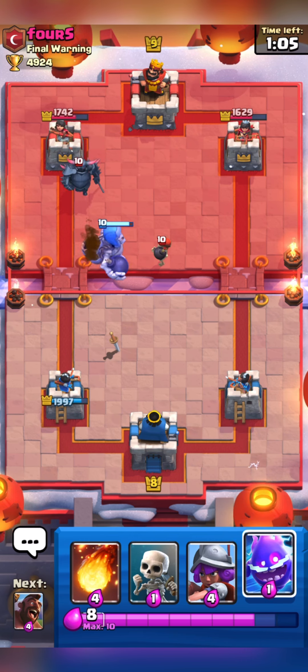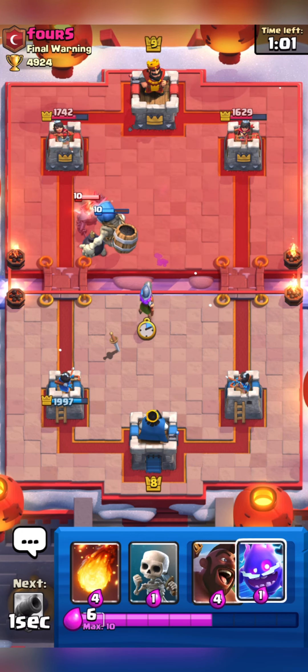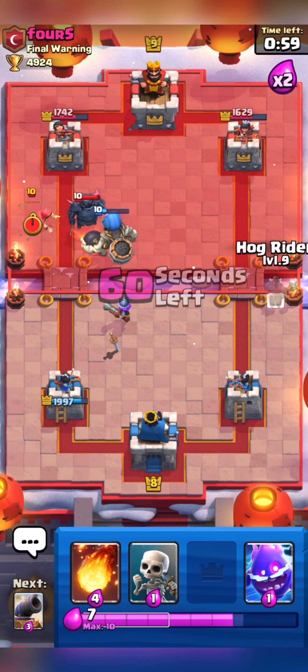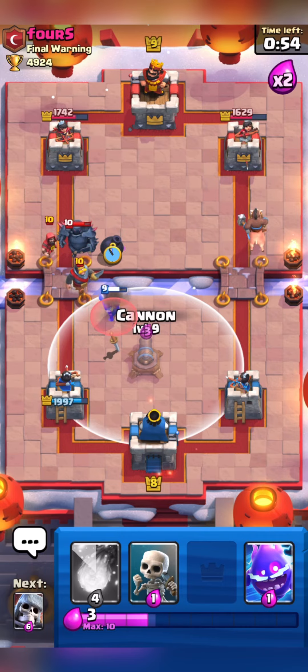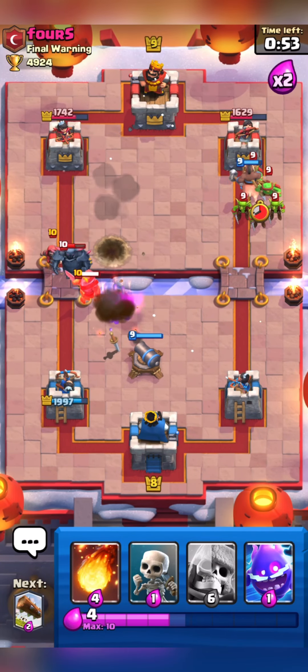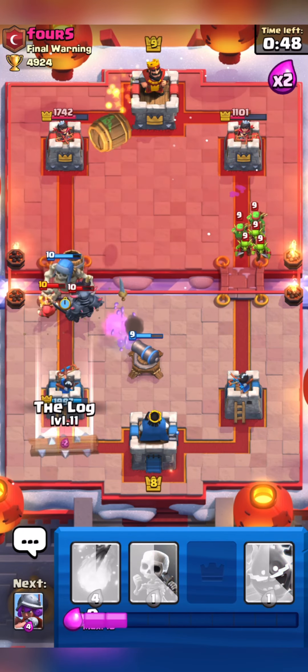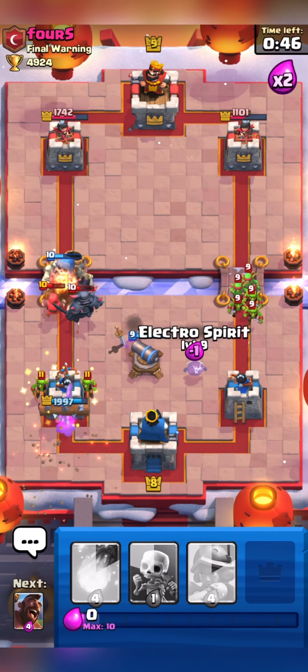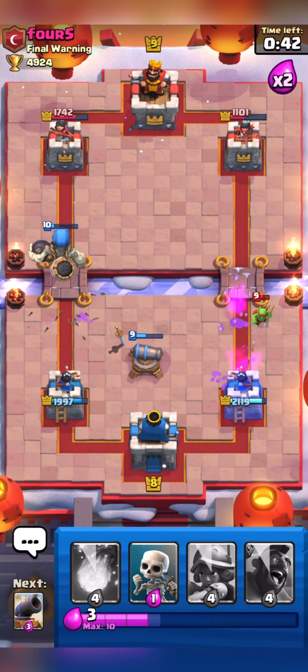But I will wait and see when he is going to commit. Here I will place my Muskie to support my Skeleton Giant. He just over committed — he played his Knight, Wizard and everything. So I think our Hog will get some damage. Here I will place my Skeleton Giant to take out all his push. This was quite a nice defense.